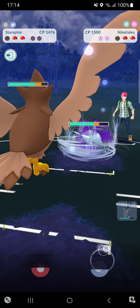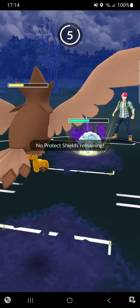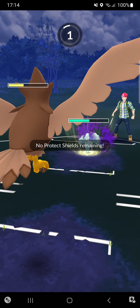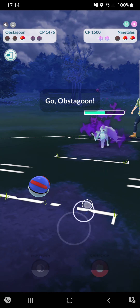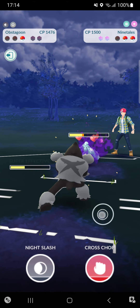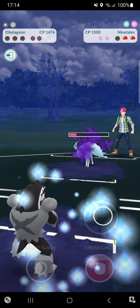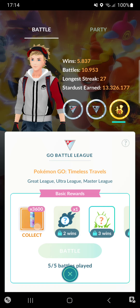Switching into Shadow Alolan Ninetales — I hate that. Weather Ball will KO me. I think to win I had to make a different play — no, I couldn't win here at all. But yeah, still won once this match.